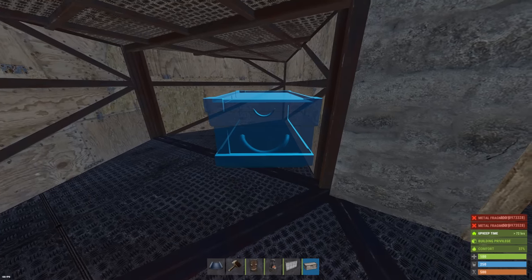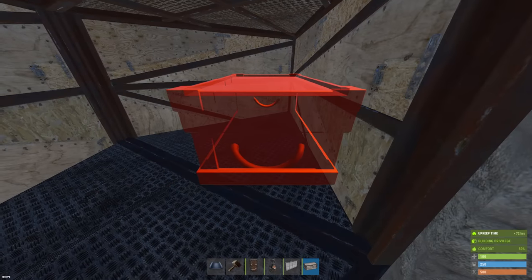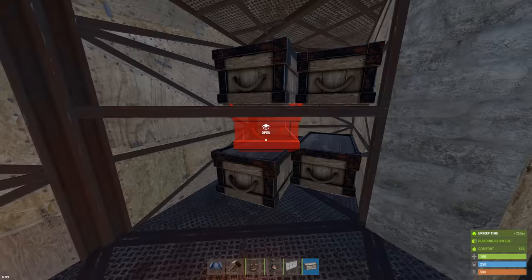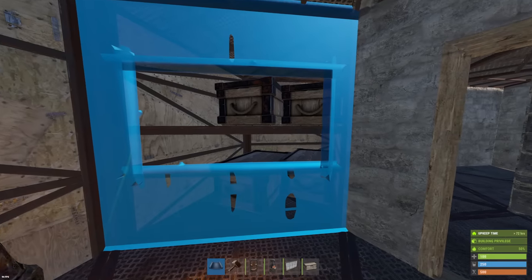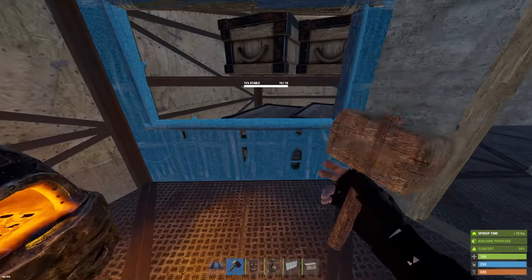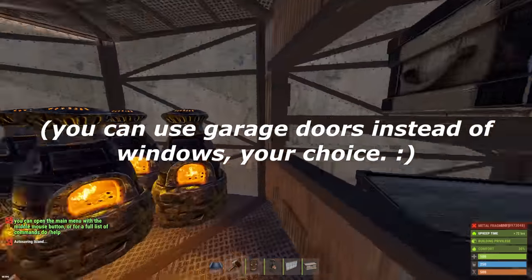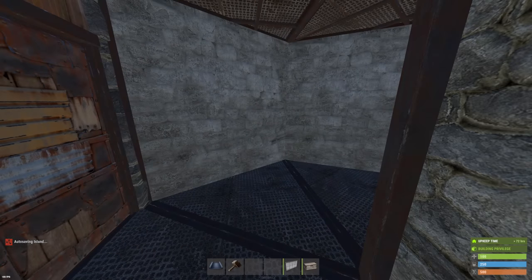Try to get boxes down inside these loot rooms before you get a window down. Also get code locks on these and have your teammates auth on them. Code locks, key locks — whichever you use — do that because it's going to make raiding slower and more annoying. Then you have a couple loot rooms over here, and this spot right here is going to be like your research table area.